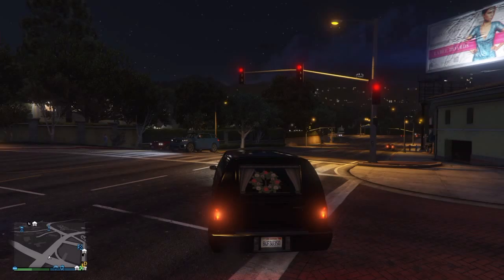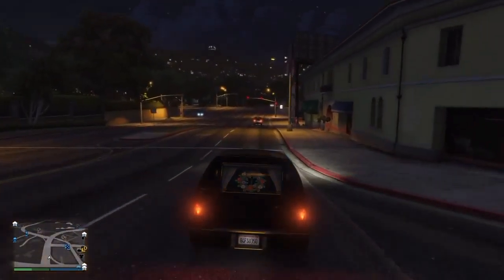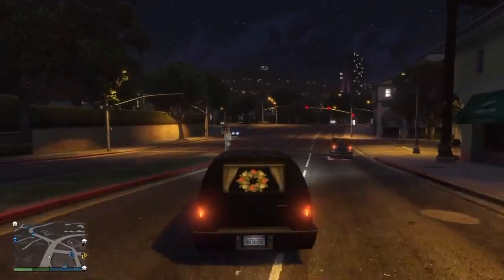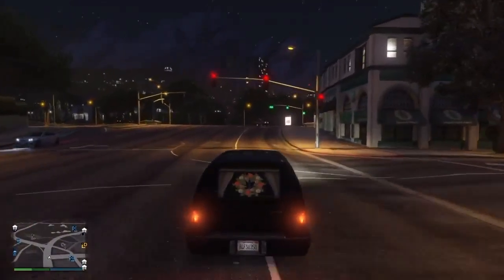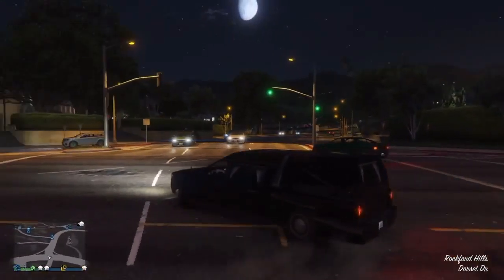This is how to get the Romero Hearse. Up front, you need to already have a Romero Hearse, meaning that you need to find somebody with a Romero Hearse to be able to get one. There are four places on the map that they do spawn. I'm only going to show you the most common one — that is up here on the northern side of the city.